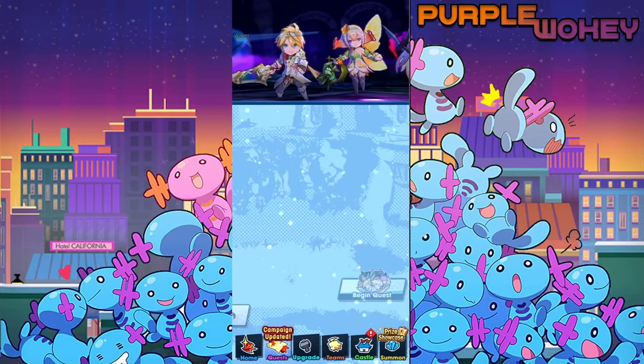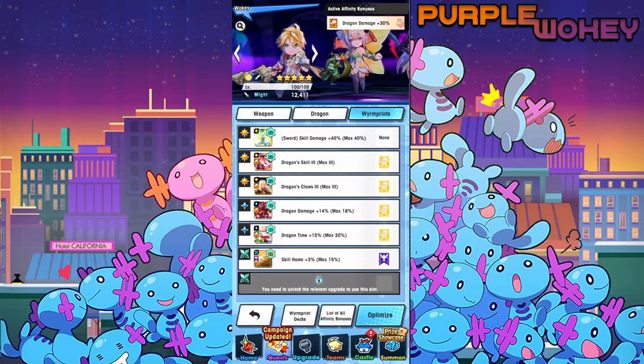So here's the end bit — I'll show the prints I'm running. Like I said, I think this is a variation of a team that was already kind of used. This is what I got for the prints: just make sure you have a bunch of dragon stuff. I use dragon time, dragon damage, dragon claws, dragon skills. I tried giving them dragon haste but it seemed to just make them weaker, so I keep with this. And unfortunately there's no dragon haste in the three-skill slot.